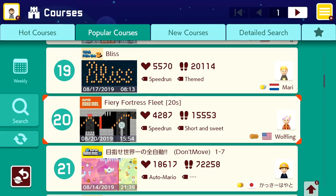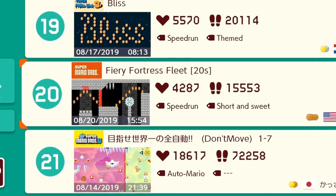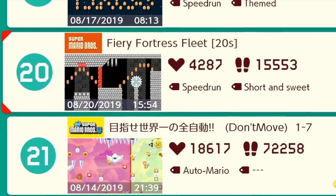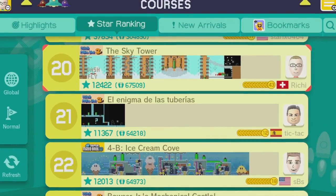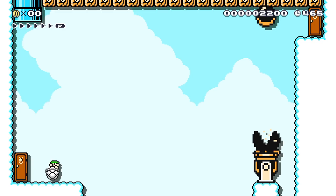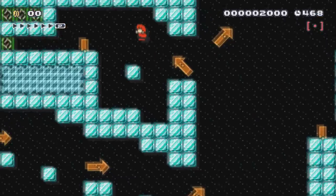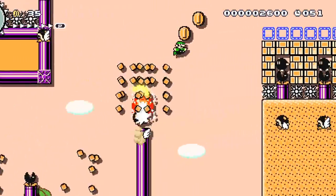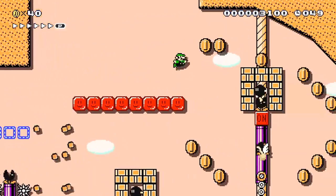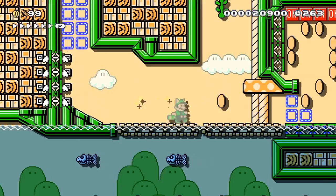What we've decided to do is pull up popular courses on Super Mario Maker 2, scroll down to course number 20, avoiding courses that a lot of people have probably already seen, and I did the same thing in Mario Maker 1. So we're going to play the five most popular courses from there down, compare the two games, then vote on which had better levels. Probably not a fair way to decide, but this is what we're doing.